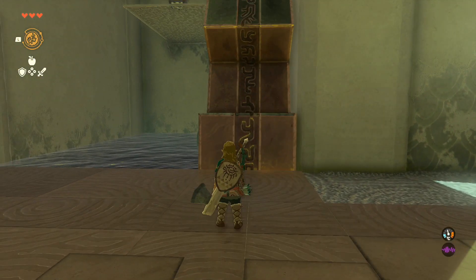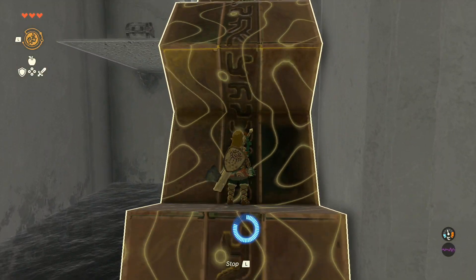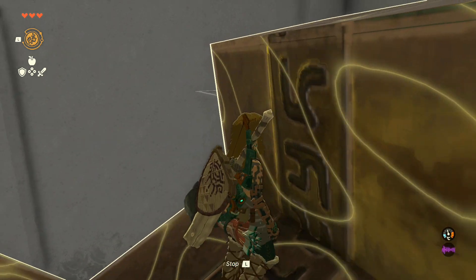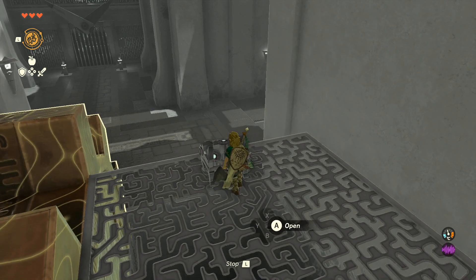We have one piece of loot here, which probably isn't worth it, but I'm going to show it anyway, just because otherwise your shrine is going to show as incomplete — we'll still have the orange bit in the middle. So here we have ten arrows.